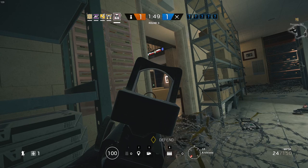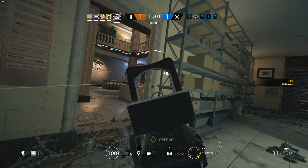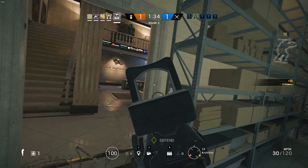As you're holding these lines of sight you need to be processing all the information coming from teammates — callouts, and also where you are weak. Do you have a teammate covering your back? Are you next to a soft wall or on top of a soft floor? That's the stuff you need to be thinking about to make sure you're in the strongest spot possible.